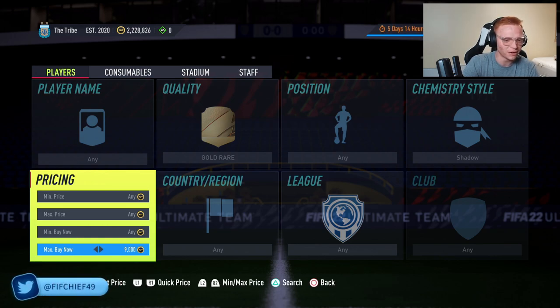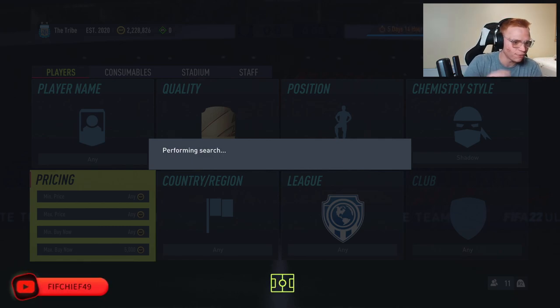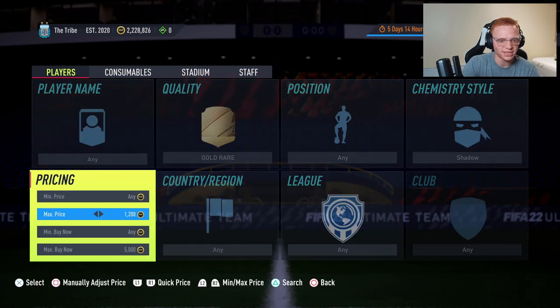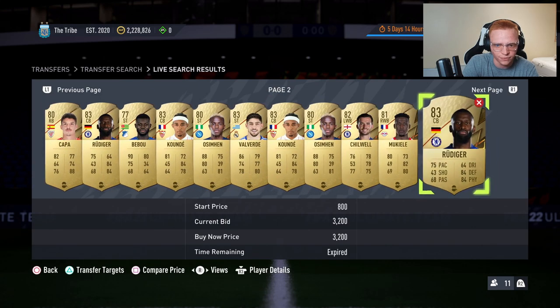Now onto the next method: sniping. There used to be a way of using compare price and sitting on the 59th minute, but that's a little more difficult now. What I like to do is set quality to gold rare, chemistry style to shadow, then set a price range that lets me quickly scroll to the 59th minute. I'll set a max bid of around 1,000 to 1,200 coins and a max Buy Now of around 5,000.